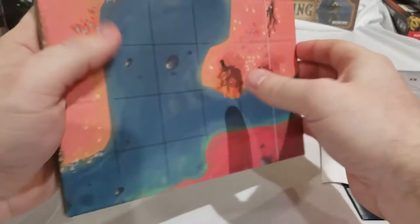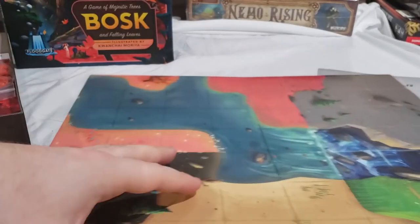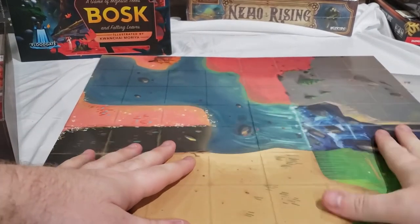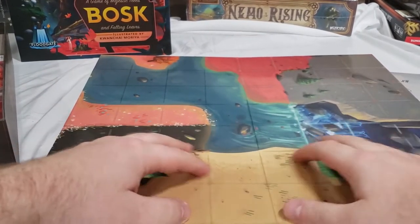Then there's the board, which I'll set up in front of us. It's double-sided. Each player starts in a different quadrant of the board where they set up their trails.